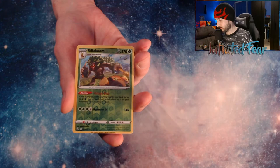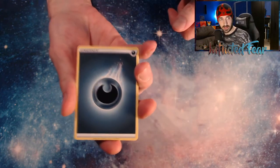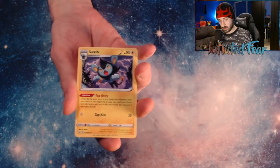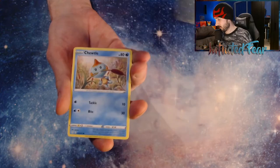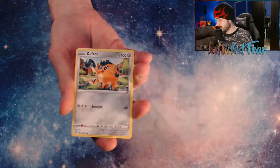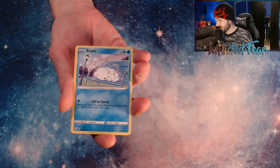And a Drednaw. Starting off with Energy, a Luxio, Float Cell, Dark Tricks, Joodle, Spinarak, Cufant, and a Castle Flair. Snom.